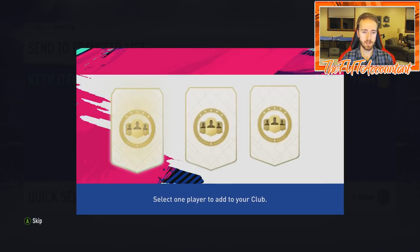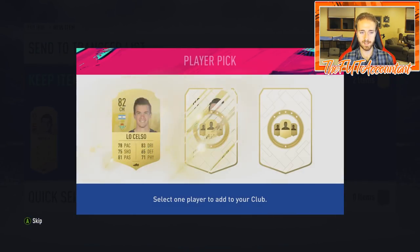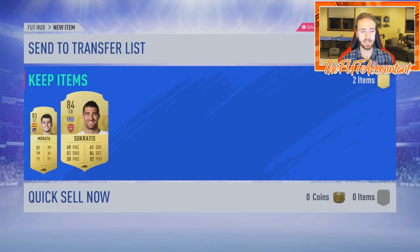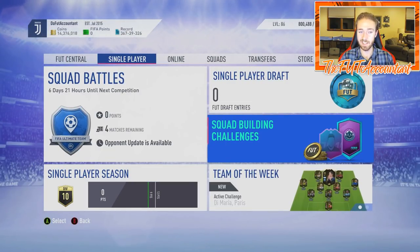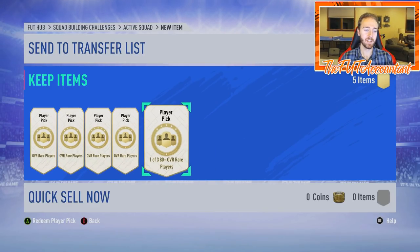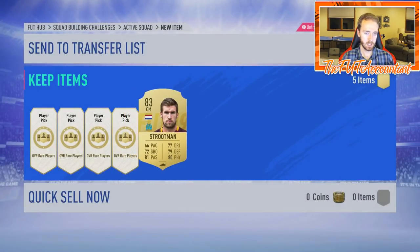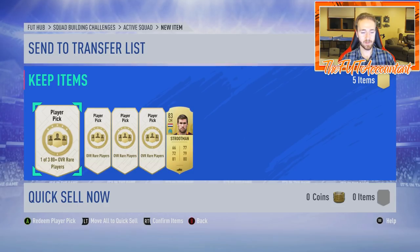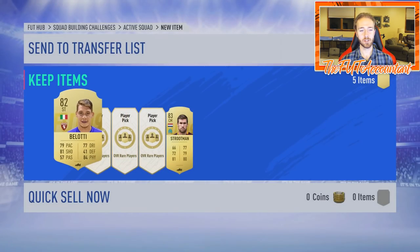We have two more — all right! A Socrates — let's go! The pack luck is continuing. I'm going to go do a couple more and we will continue to open. I'll be right back. All right boys, we are back with five more, making it an even 25 on the pack opening. There's an 83-rated Shrewman, which isn't too bad. Five more chances to pack one of these Foot Birthday players — nothing right there, three more to go. I'll send those to the club.